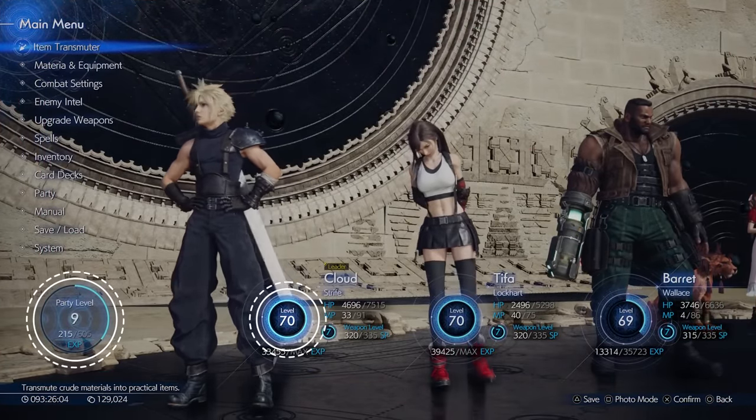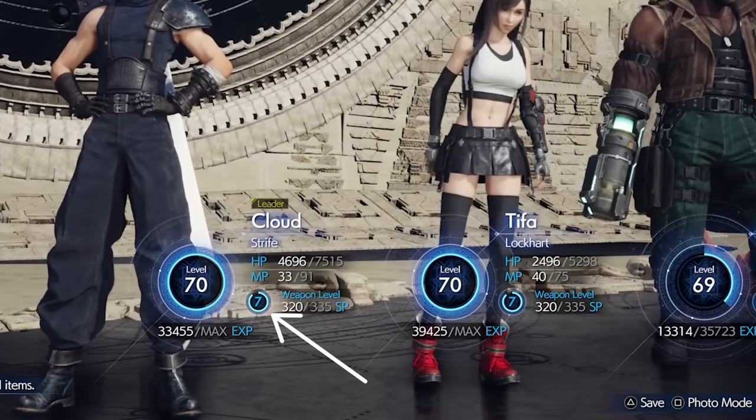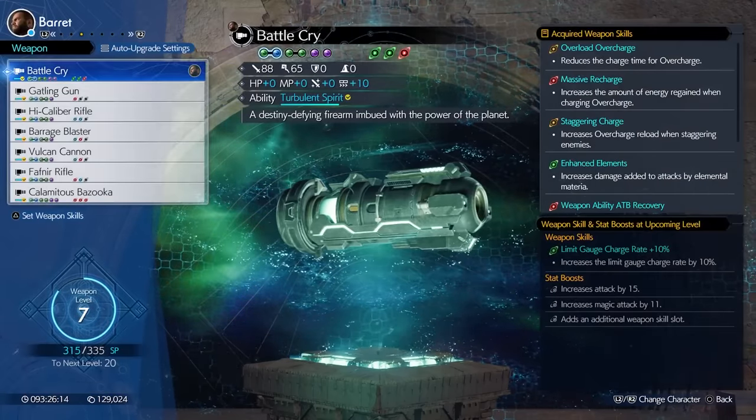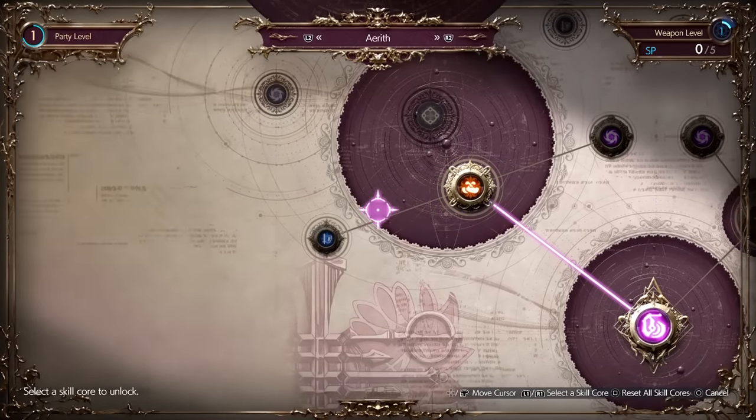Apart from your character levels and party levels, every member of Team Cloud also has a weapon level, denoted by the number inside the circle on the main menu. This weapon level goes up when you gain enough SP, or skill points. Since your weapon level is based on the maximum SP you've earned, weapon levels can never go down, even though you spend this same SP pool on skills in your folios.